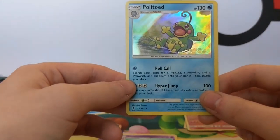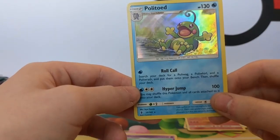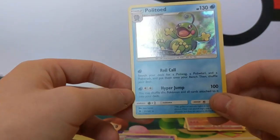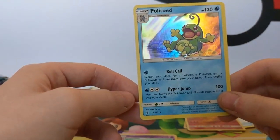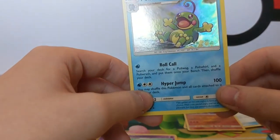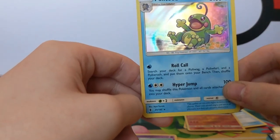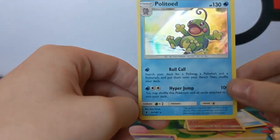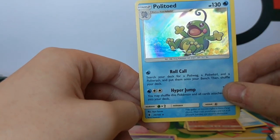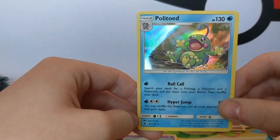That's cool - I'm pretty sure we saw that as a reverse rare in my video. What does it actually do? Search your deck for a Poliwag, a Poliwag, and a Poliwag and put them onto your bench, then shuffle your deck. Oh so you can skip evolving! That's cool. And that's just a one energy attack, and then for one energy and double colourless you may shuffle this Pokemon and all cards attached to it into your deck and it does 100 damage as well. That's pretty cool - just get rid of it off your bench and go with a Poliwag. I love that holo pattern, it works really well.